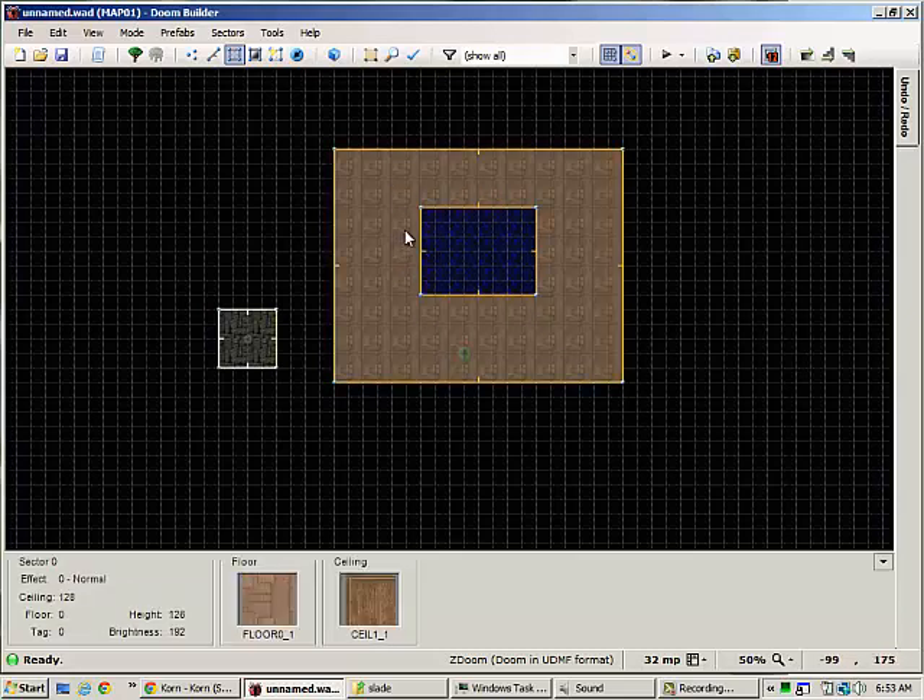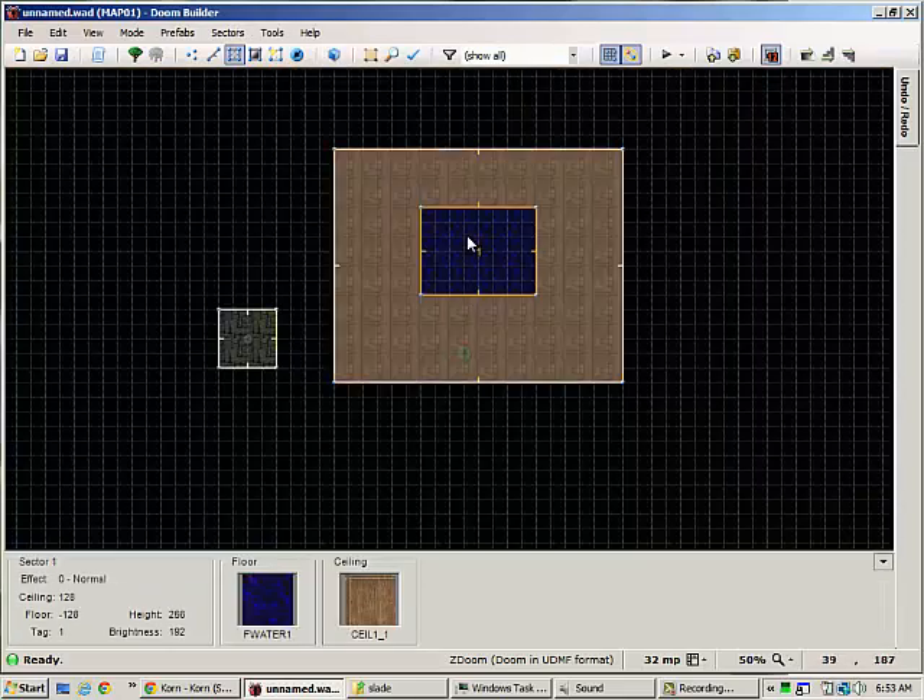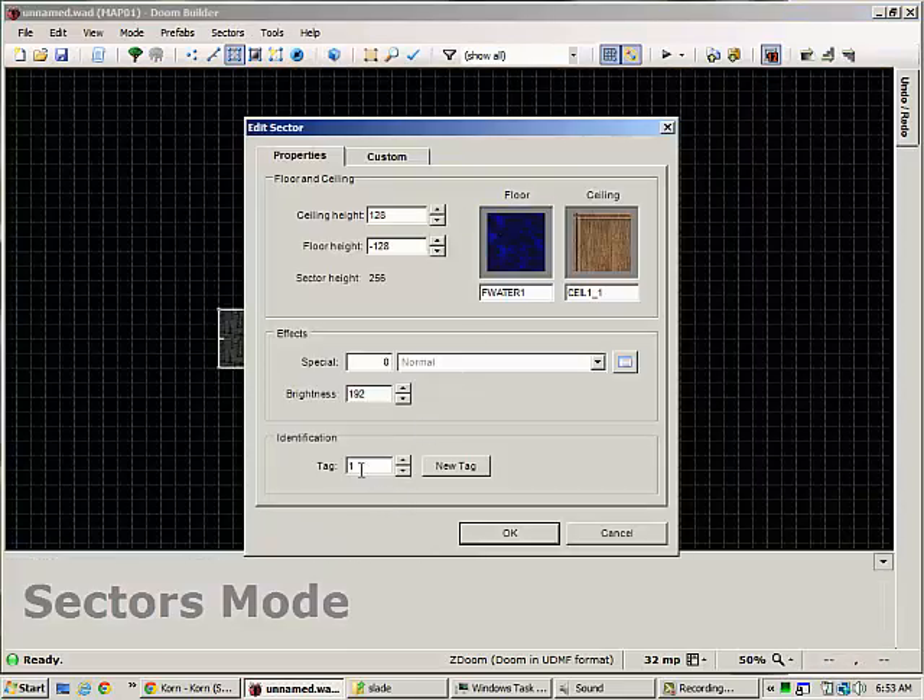First we're going to create the sector where we want our water to be. We're going to go into sector mode, select it, and give it a tag of 1.